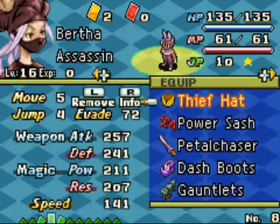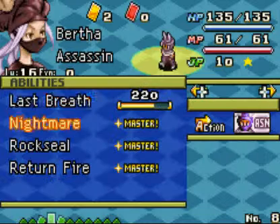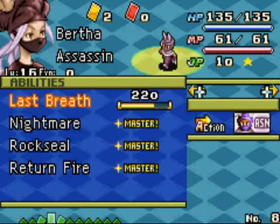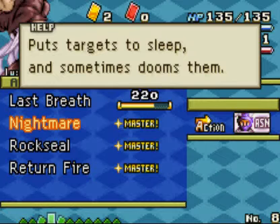We have the Assassin, Bertha, who's doing very well on her skill tree. She hasn't been learning a lot more recently. She's on her way to learn Last Breath — basically an instant KO move — along with Nightmare, which puts targets to sleep and sometimes dooms them.